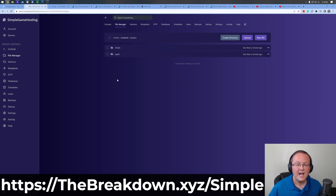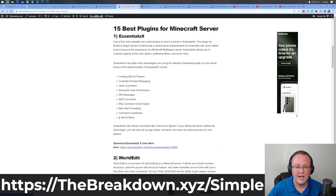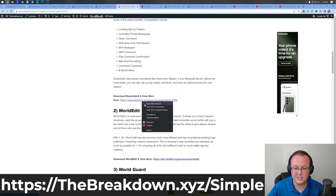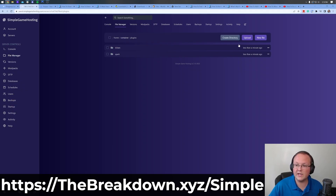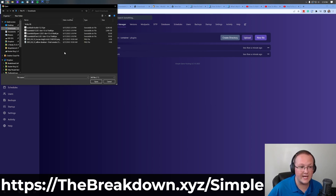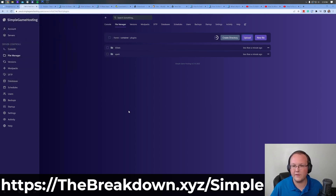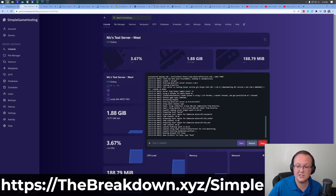Go ahead and open the plugins folder — this is where you want to install any plugins you want. We have a link in the description to 15 must-have plugins for your server, covering everything from Essentials to WorldEdit. We're going to be installing Essentials and WorldEdit. Once you have your plugins downloaded, just click Upload in the plugins folder, which opens your computer's files. Navigate to your downloads folder, select the plugins you want to install, and they upload to the server.